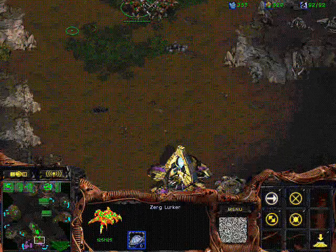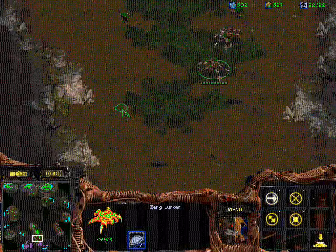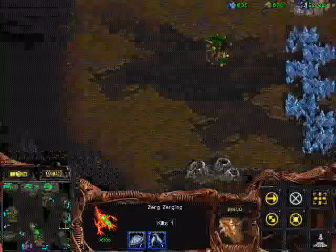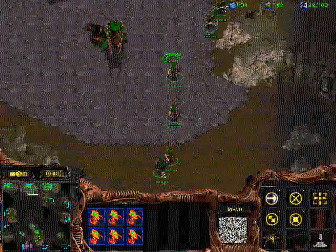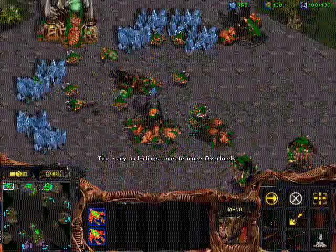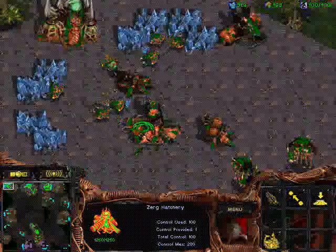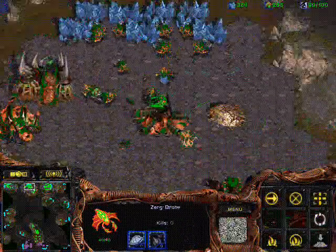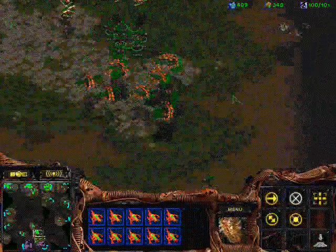Bringing my Lurkers over here and burrowing — I'm trying to make a Lurker block. This doesn't happen so often anymore, since usually if a Zerg is able to make a Lurker block against a Protoss without rushing it or sacrificing economy, it means there's something wrong with the Toss, at least most of the time. This time though, I was able to pick off his High Templars and slow his gateways down a lot, so he couldn't really move out — it was good for me.